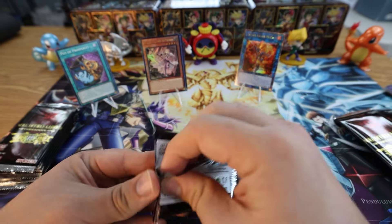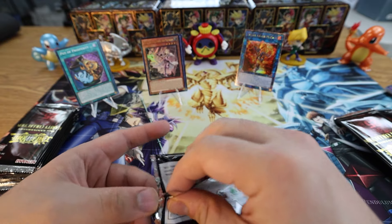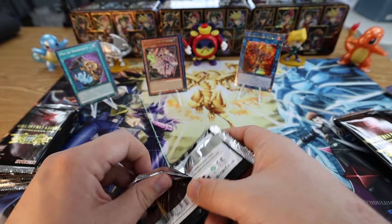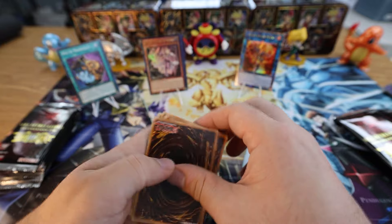Now if only they'd reprint — I always forget the card name — the one where you pay 2000 life points and both players Special Summon as many monsters from their banished zone as they possibly can. They need to reprint that card. Not Return from the Different Dimension but the Spell version of it — it's like Dimension something.